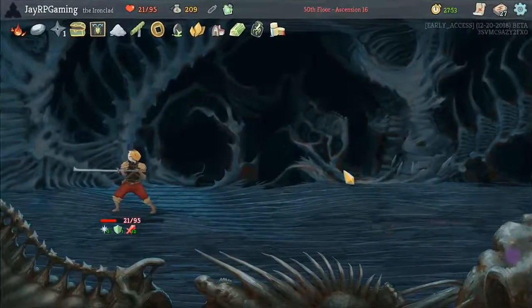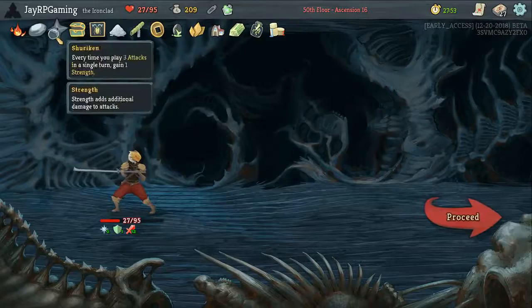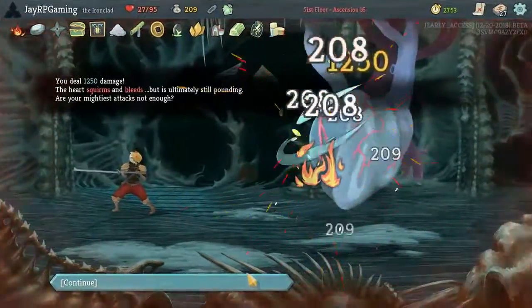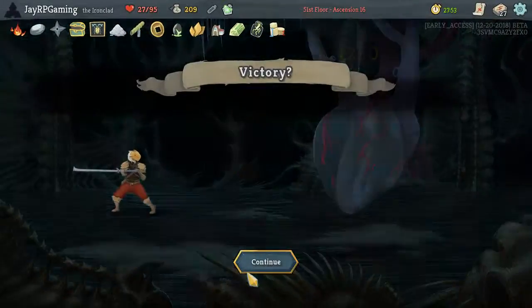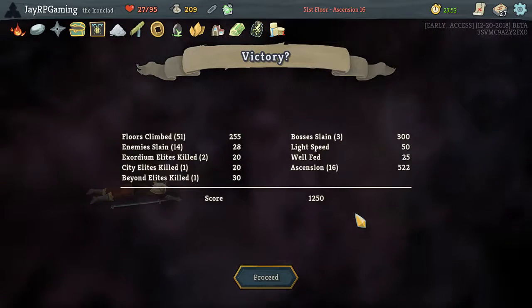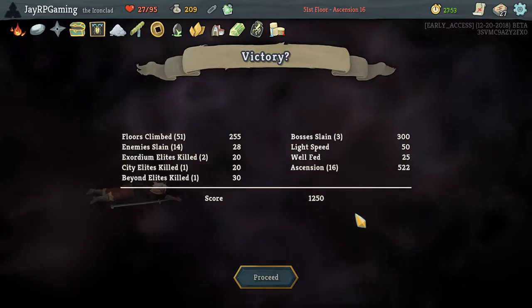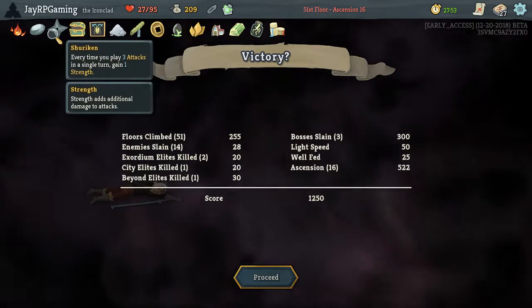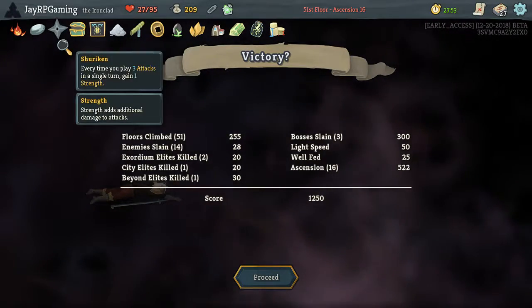Oh my word. My first run for the day and I get a win in 27 minutes — thank you Shuriken. 1250 damage done — Victory! Ascension Mode level 17 unlocked. Wow, okay! My first run for the day, I didn't expect that. I'm still like half asleep and I was just chilling. But there you go — Shuriken guys. That's like the best thing in the game.